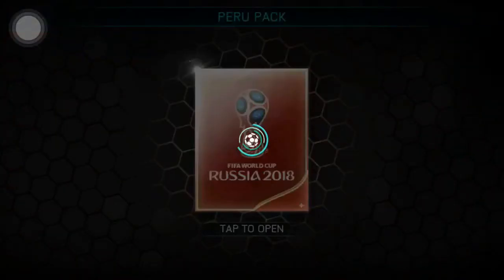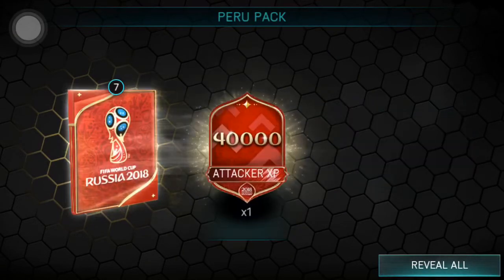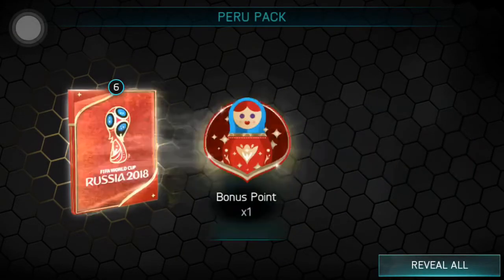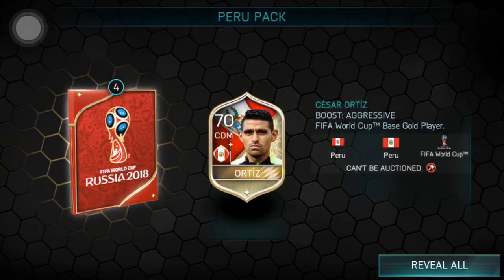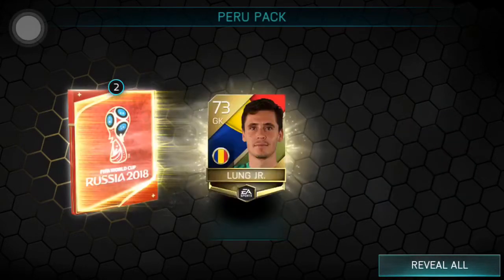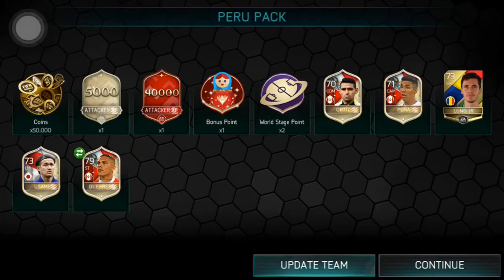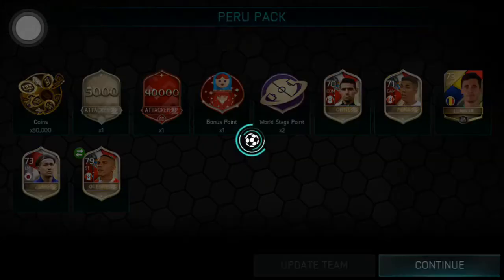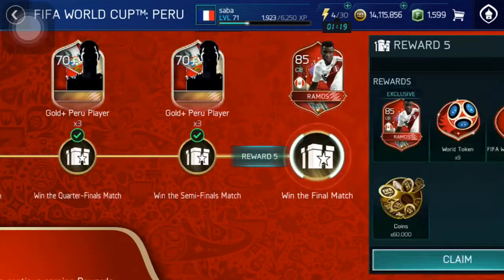Let's go into the fourth pack. Let's see what we can get — 50k coins and some more XP, bonus points, world stage points, and five players: 73, 73, and we got a 79 rated player — not bad at all, not bad, I'm not gonna lie. But still not the greatest.